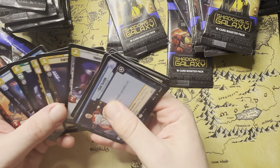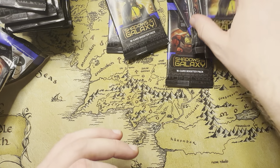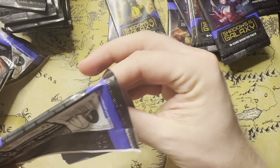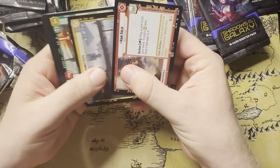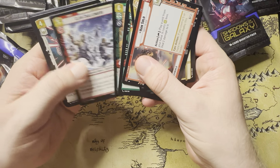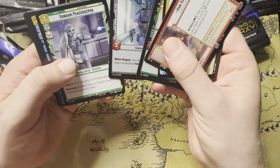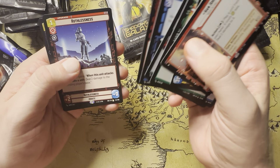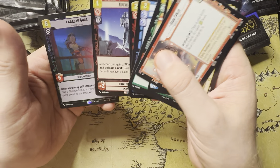I don't think we had a hyperspace in that one, but I suppose they're not in every pack. I'll Skarmisher, Pike, Clan Child, Wookiee Warrior, Surprise Strike, Mandalorian Warrior. We have some good pieces here, and our rare is Ruthlessness. And then we have a foil rare — Kraygon Gore.